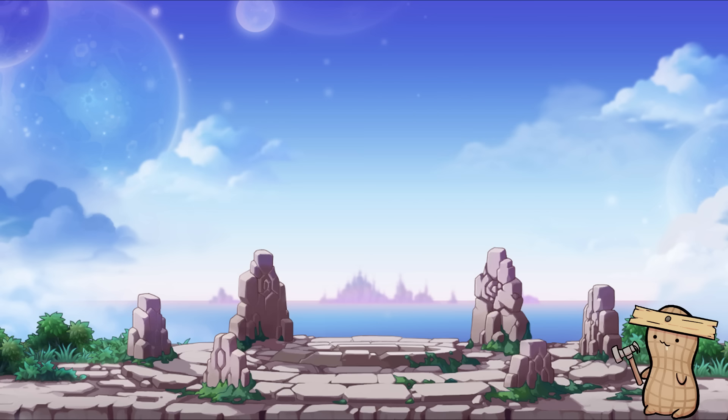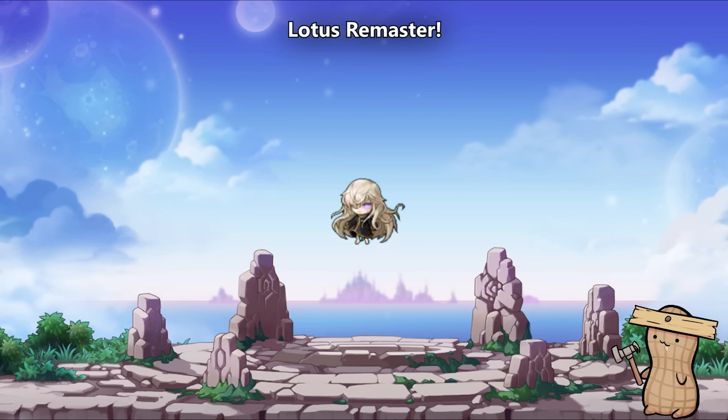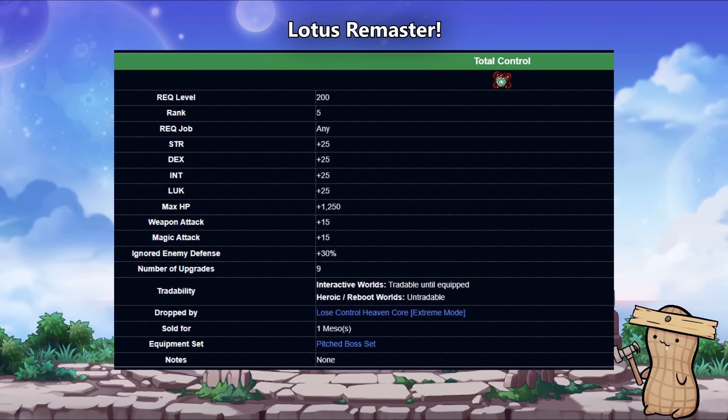To get us started, the first of the big changes is the Lotus Remaster. With the remaster, it introduces a brand new Pitch Boss item, that being the Total Control Android Heart. And along with that new boss item, the Pitch Boss Set itself has now been expanded to 10 total slots max.